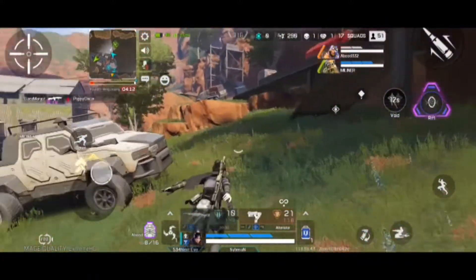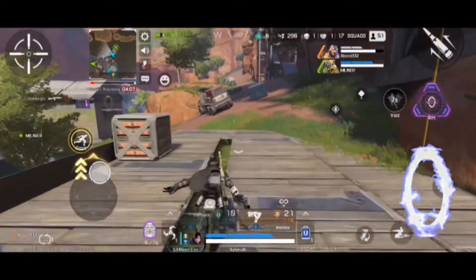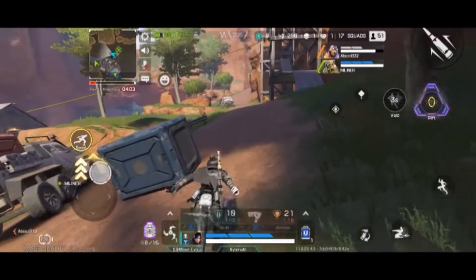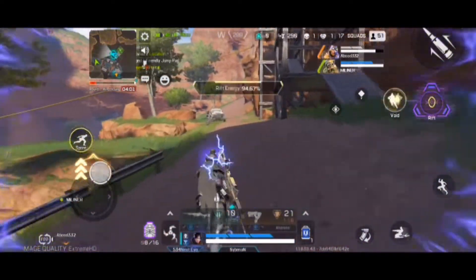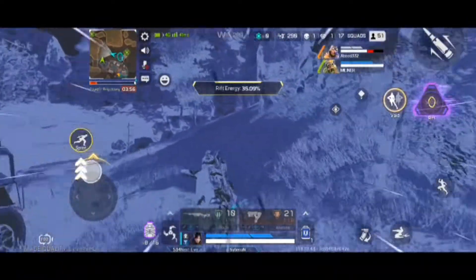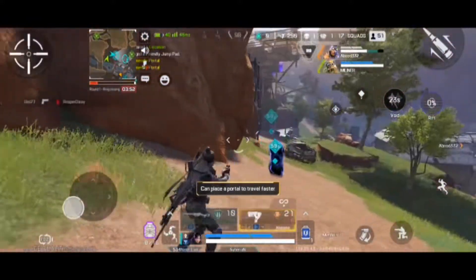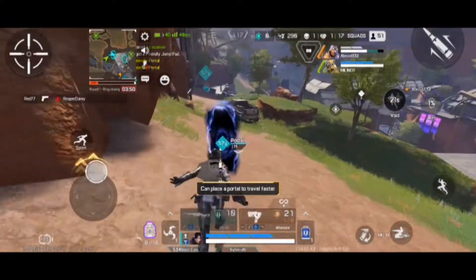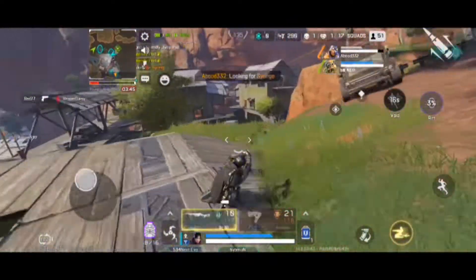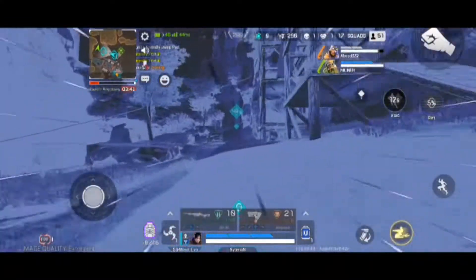Now the last ability is the dimensional rift, which I like to call a portal. When used with the void ability, you can create a big portal. I hope you enjoyed the video, thanks for watching.